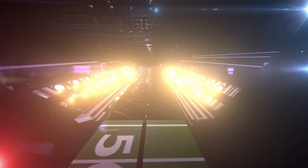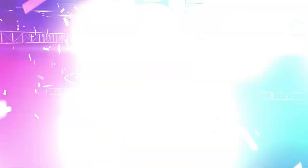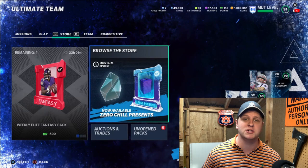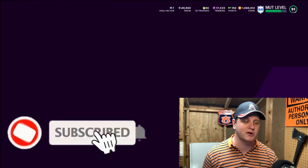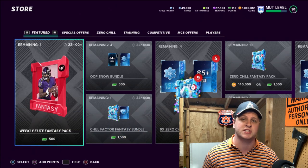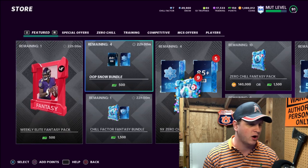Today is kind of a limbo day on Thursday. We're getting content tomorrow and then a big content drop on Monday. I wanted to talk about a couple different ways to make coins. Some of these methods are pretty guaranteed — glitchy ways you can do every single time for guaranteed coins — and some are going to be a little risky. Also, we're going to be doing a 100,000 coin giveaway at the end of this video, so be sure to stick around.